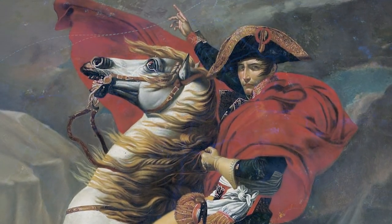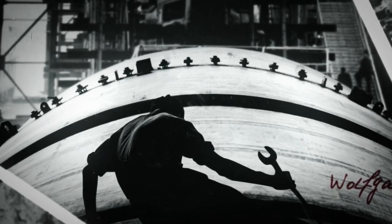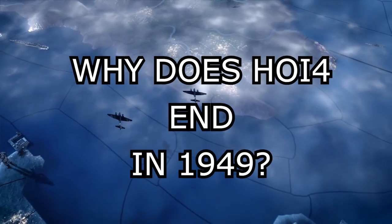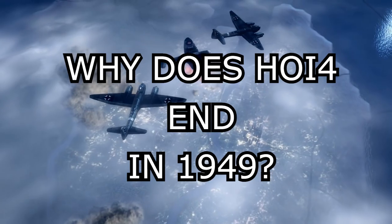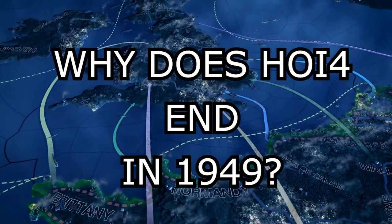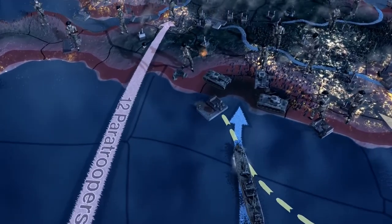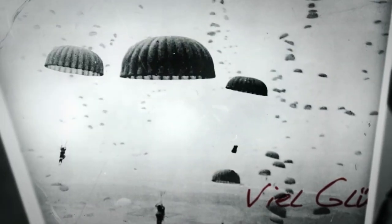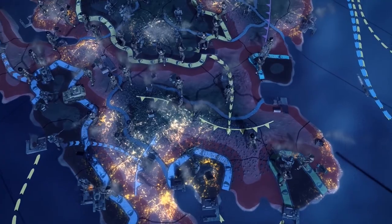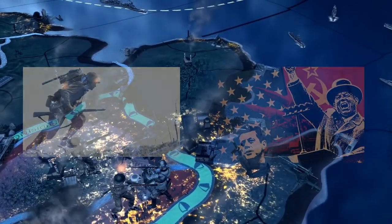The end of Hearts of Iron 4 is a little different though, since we are able to play on after 1949 if you so desire. But today we want to ask the question: why have Paradox decided to add 1949 as the end of Hearts of Iron 4? Perhaps you've also wondered why it ends in 1949. We also want to find out what makes Hearts of Iron 4 such a short game, and could there potentially be any more end dates — or is 1949 the perfect end date, a good point between World War 2 and the Cold War?